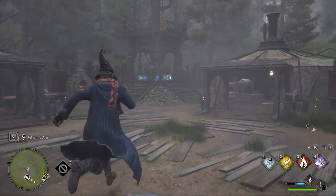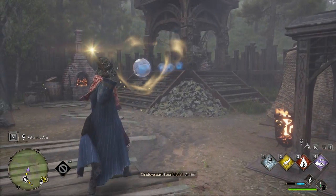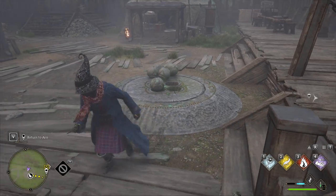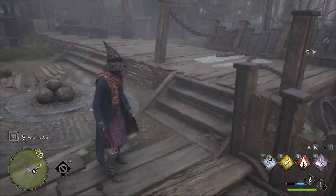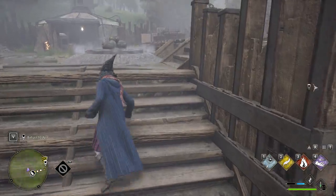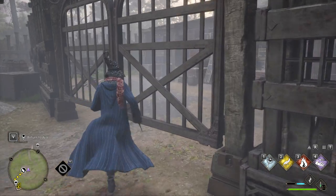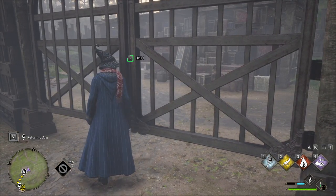So it's fairly simple. We are going to Accio these balls onto here. They're going to fall into place.